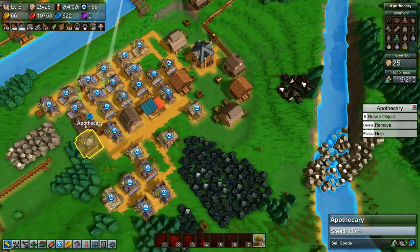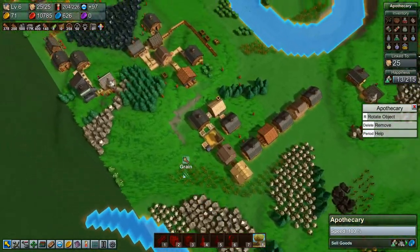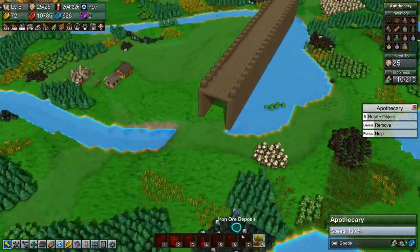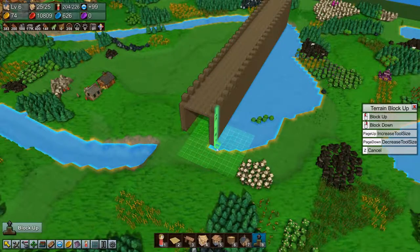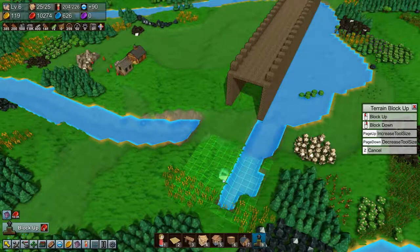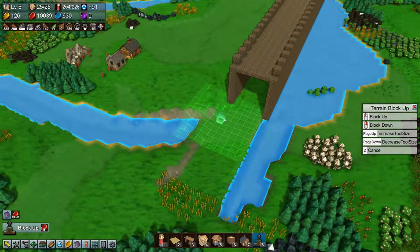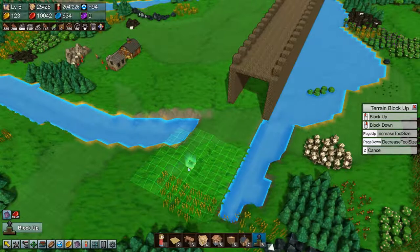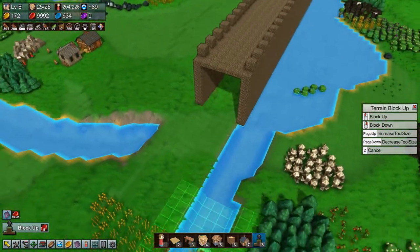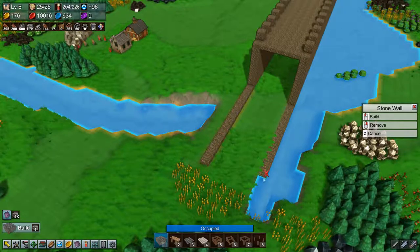I think they're going up now if I stop spending them. We have a lot of stone brick now, which is fantastic, and that means we want to get the wall going a bit further. Let's just build a bit more wall while we wait for everything else to come together.